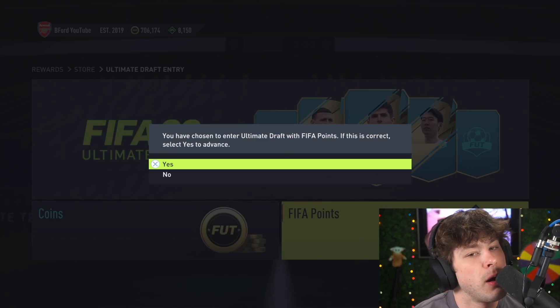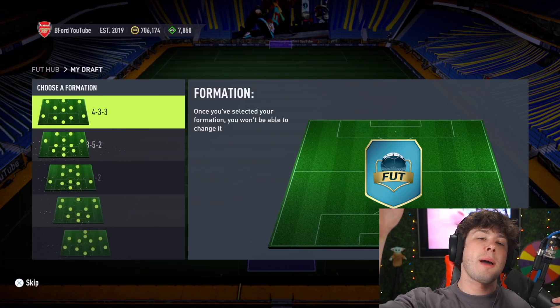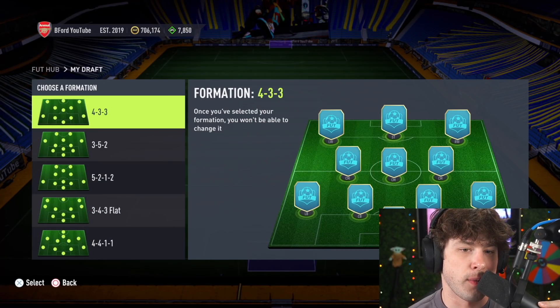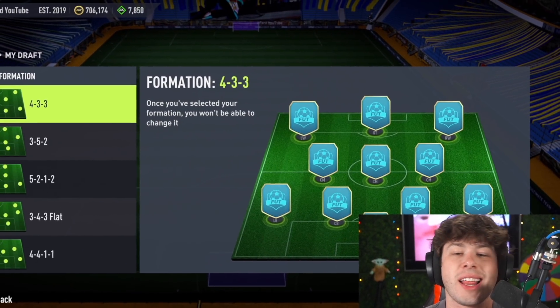Here we go, boys. Let's enter this thing with FIFA points — give EA my money to build the most expensive foot draft — and I think we got to start with the OG formation, the classic 4-3-3.